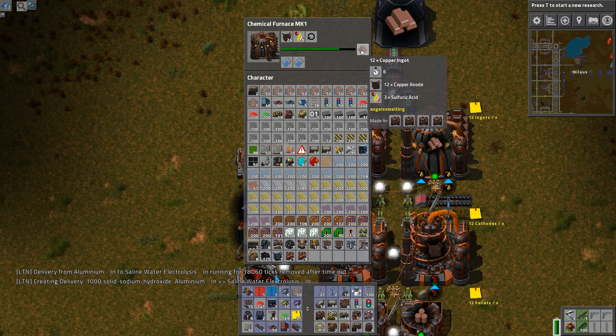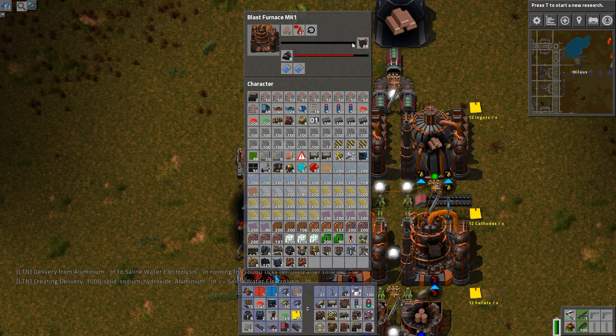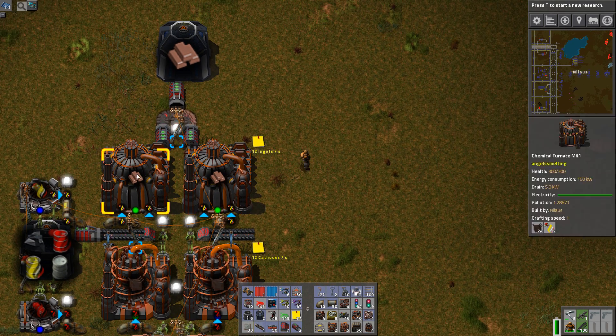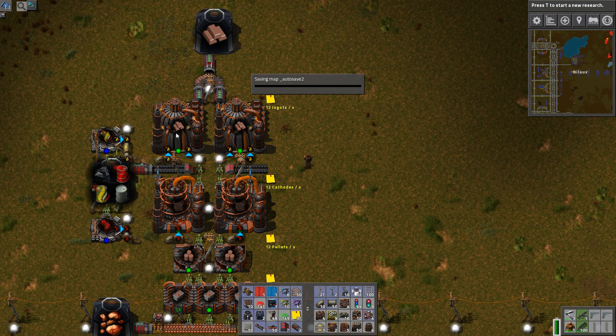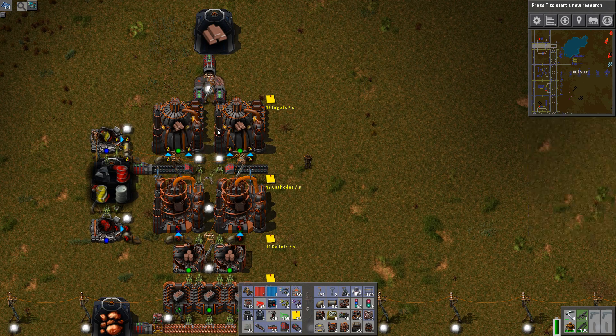The anodes go into this next process where they are transformed into nuggets. I can see now that this machine is speed 6 while this one is speed 4, so I would actually need three of these to make the ratio ideal. This setup is a bit off — it needs to go from two of these to three others. Keep that in mind.